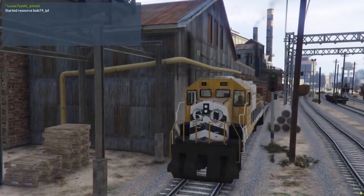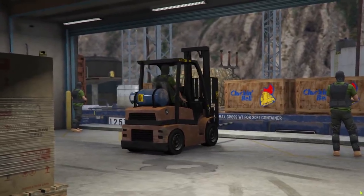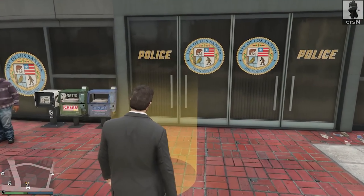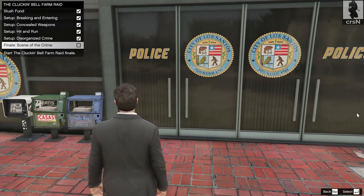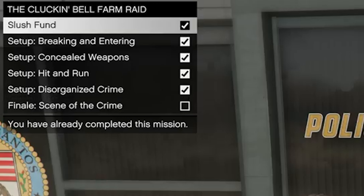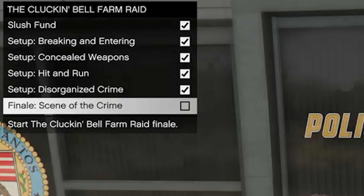A lot of these vehicles we already know are coming - we've been talking about them as part of the Chop Shop DLC. Not looking like we're getting a new business. The Clucking Bell Farm Raid itself is at the Clucking Bell headquarters up north. To start the missions you have to go to the police headquarters and talk to Vincent, where there's a dropdown of about five or six missions - the setup and then like four more setup missions and then the finale.